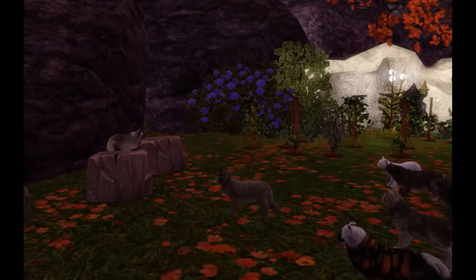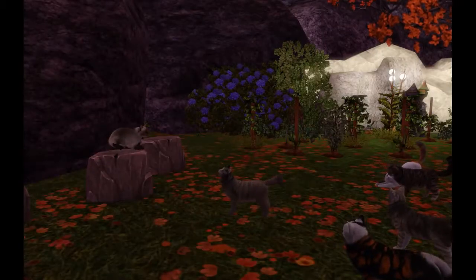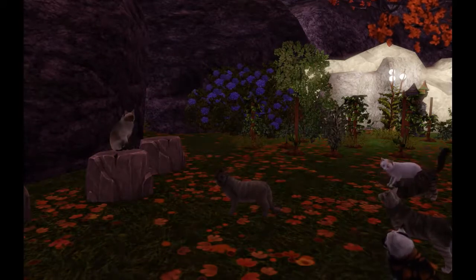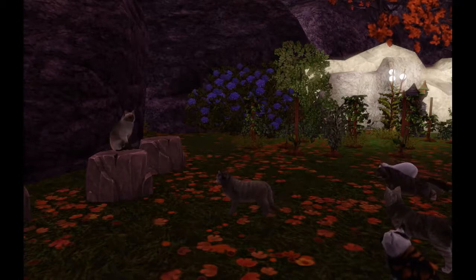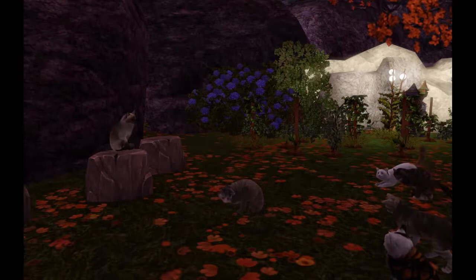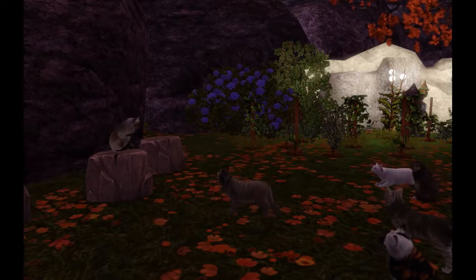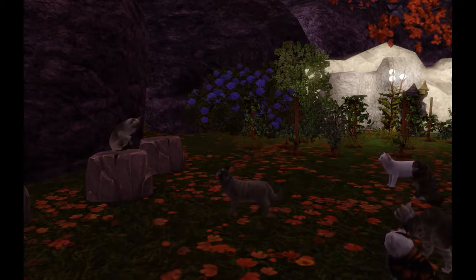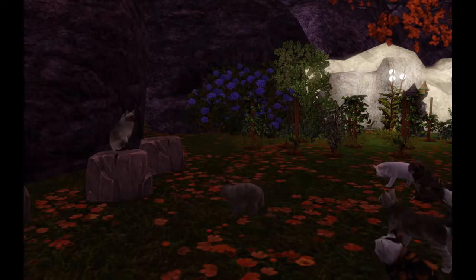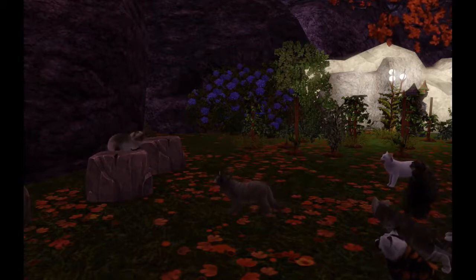'Suki, you are ready to take an apprentice. You have shown yourself to be a good hunter and leader and an excellent warrior. You will be the mentor to Dawnpaw, and I expect you to pass down all you know to him.' A ripple of excitement and approval went throughout the gathered cats — it was an obvious choice. Suki came forward and touched noses gently with him. Dawnpaw decided this wasn't as bad as he originally thought.